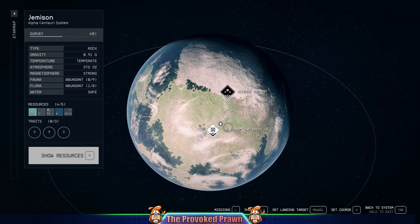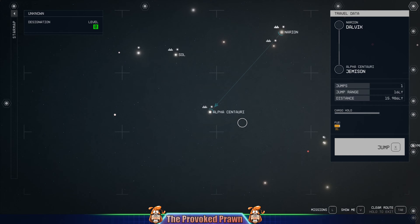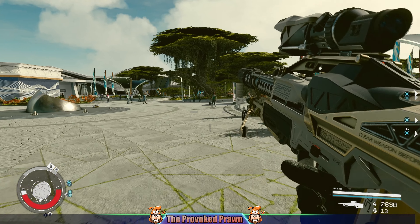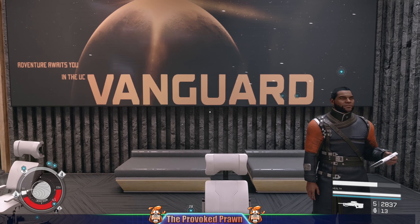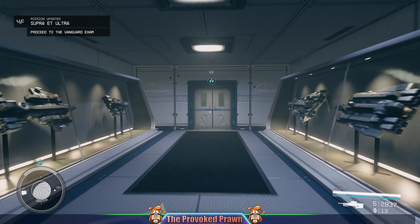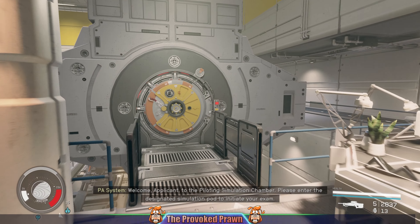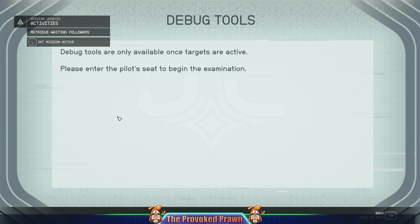If you head over to the Mars district on Jemisin — which you've probably been to already because it's part of the main storyline — there's a place there where you can go into a ship simulator. The ship simulator gives you a virtual ship experience which is good for learning space combat, but more importantly it helps you rank up those skill points. Head over to the Vanguard building in the Mars district of Jemisin, sign up to join the Vanguard, talk to the commander, follow an elevator down, and go into the relevant place in the building to access the pilot simulator. Make note of where the debugging console is in the ship because that will help you with some upgrades.